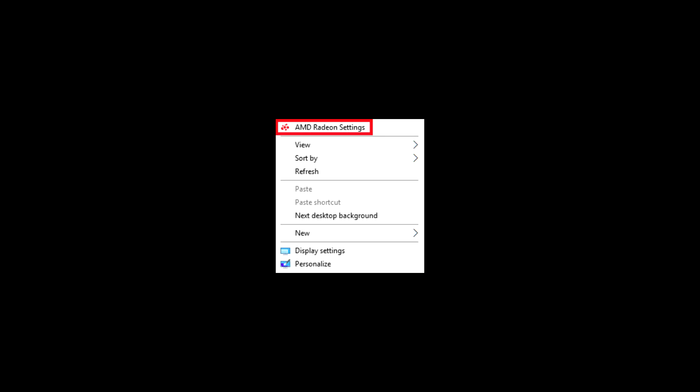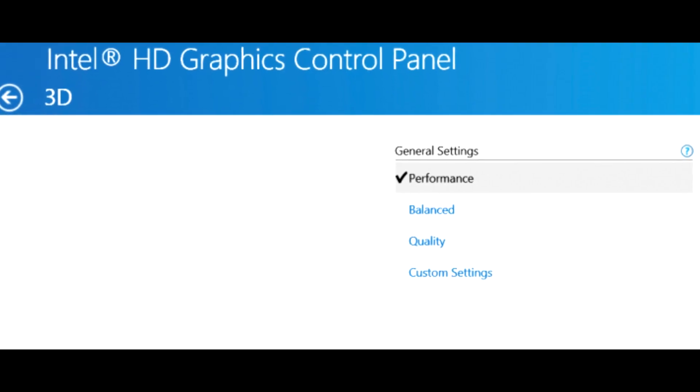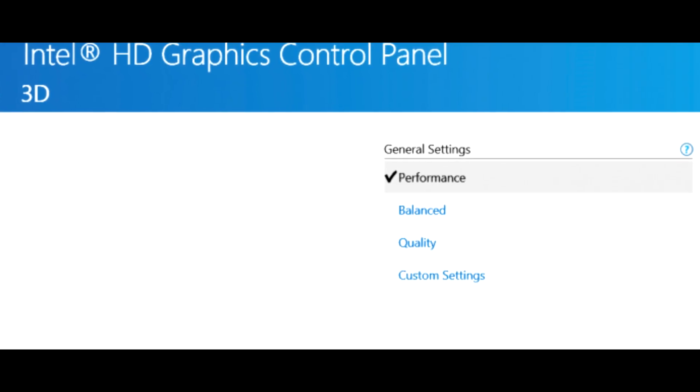Now I'll show you the settings for AMD. Right-click on the desktop and open the AMD control panel. Then copy my settings. If you have an Intel graphics card, set the setting to Performance Mode.